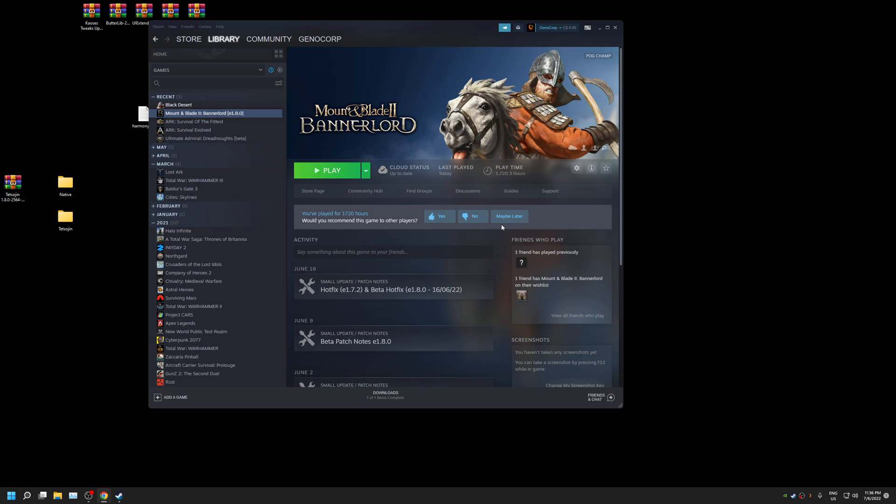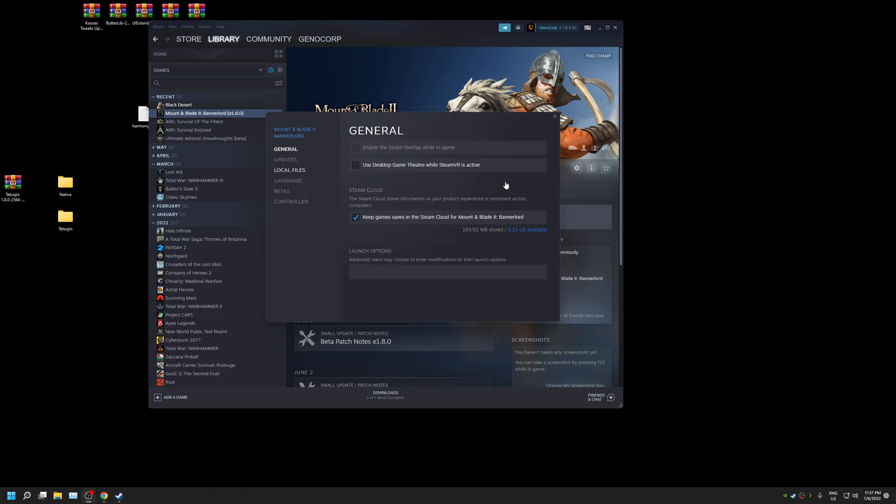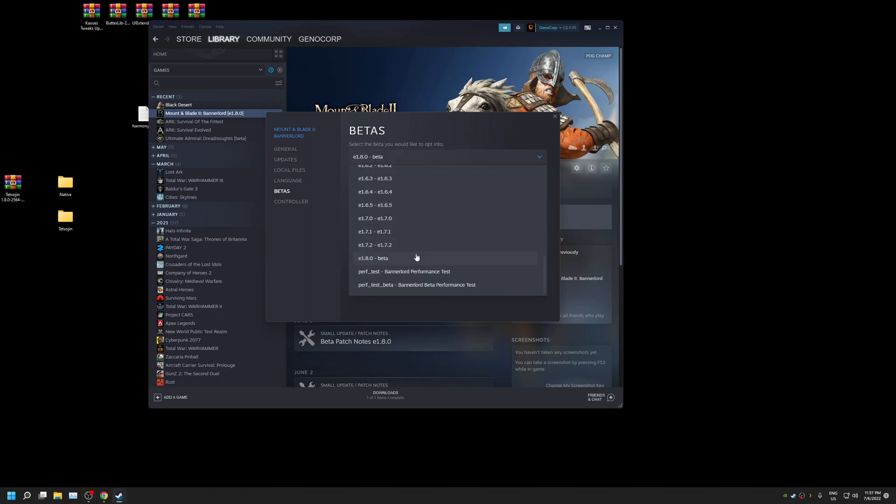First, go to Mount & Blade Bannerlord on Steam. If you're on Epic or other platforms, good luck. Go to Properties, then go to Betas, and scroll down to 1.8.0 and click on that.